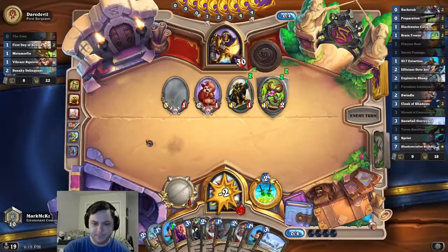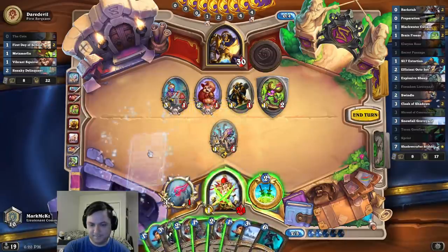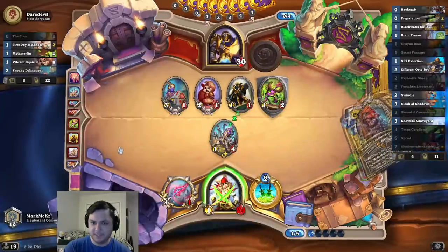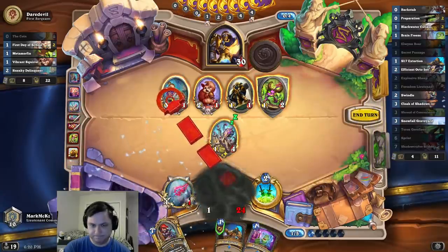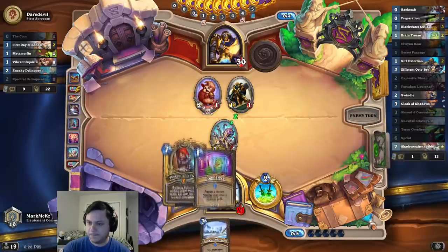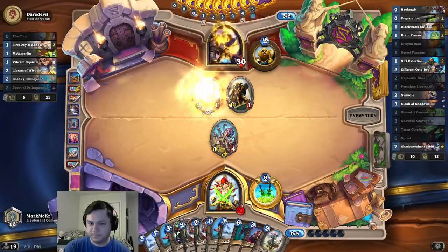Taunt! No fair. Safe here. How do I draw this way? How do I do it so consistently? Incredible. I think I drew a Brain Freeze, which is pretty good. Backstab too. Cool. I actually drew everything. Here we go, I think I'm going to trade this. I think I'm okay with that. That wasn't helpful. Where's Crystology? I know. Yeah, I'm going to overdrop. It's fine.